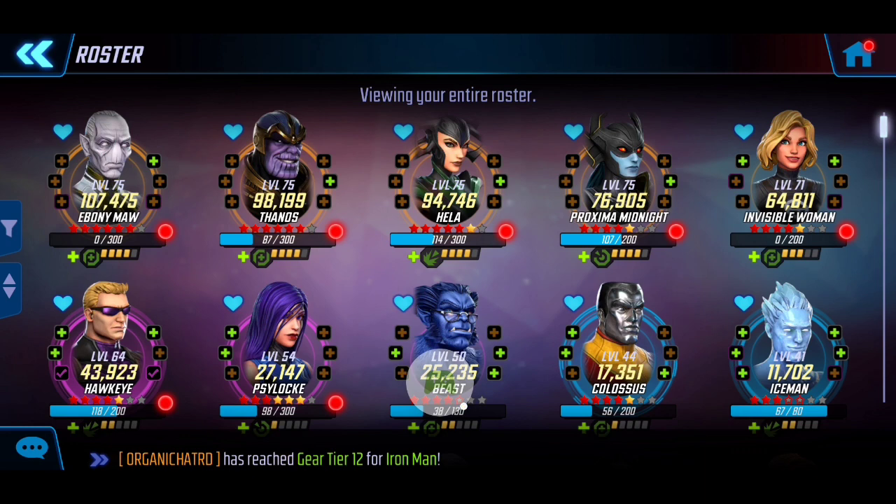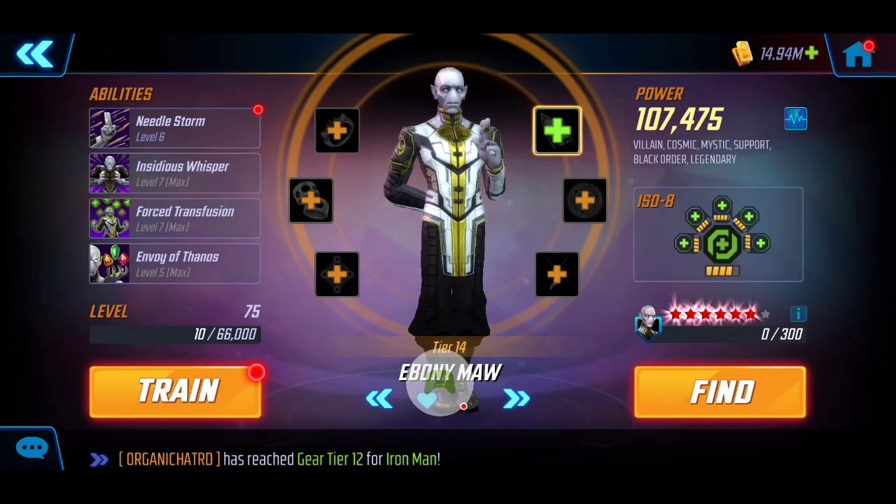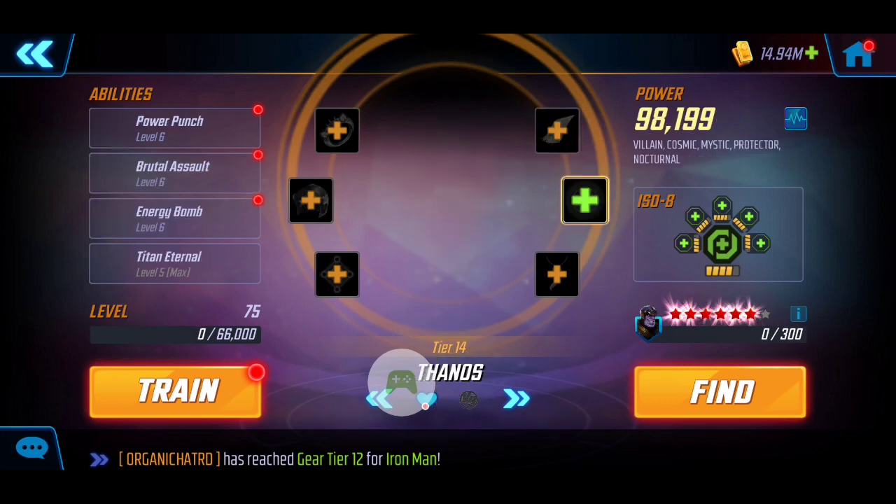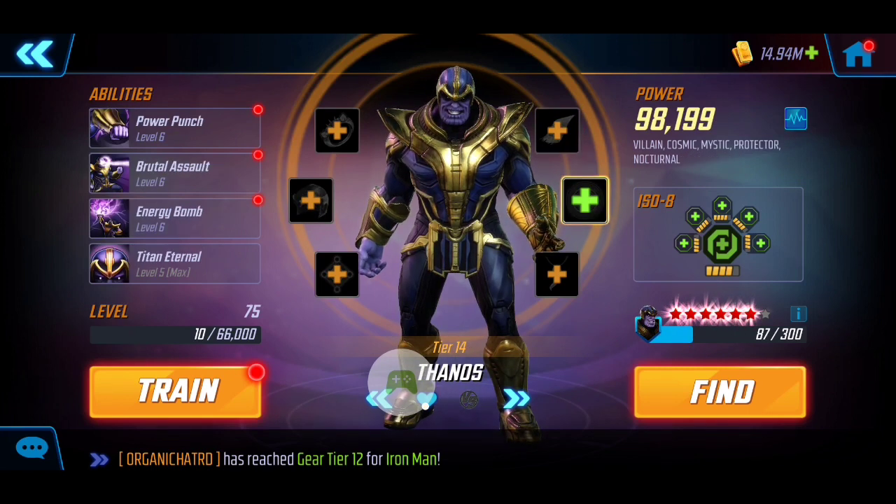Being Node 14, we're going to be walking through with our high-end characters. You may not have characters built up as high as I do — a lot of these are from Dark Dimension 3. My goal is to at least provide some insight and overall strategy in terms of attack order. I'm bringing Ebony Maw on board because he provides amazing support. This node is time-sensitive since we have to take down operators, and Ebony Maw's ultimate can fill up our own speed bar for fellow Black Order members while taking away enemy speed.